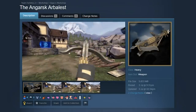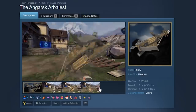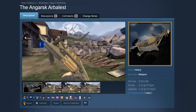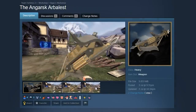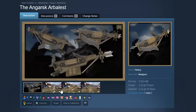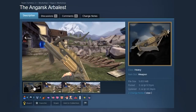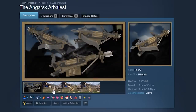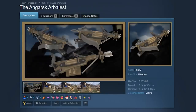The Angersk Arbalist — impale the opposition with this minigun replacement. That's right, this would fire arrows out of the ballista head for Heavy. I could only guess that it might be like a minigun replacement that needs to be reloaded, but there's like 150 damage per shot or something. It looks quite funny. Don't know if I'd actually want this in the default game, but this could be very fun for medieval mode. And it looks cool.